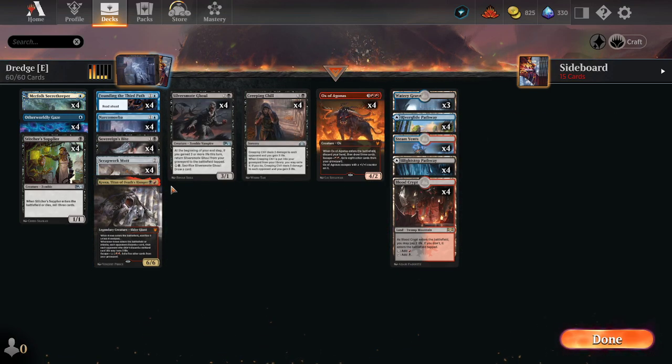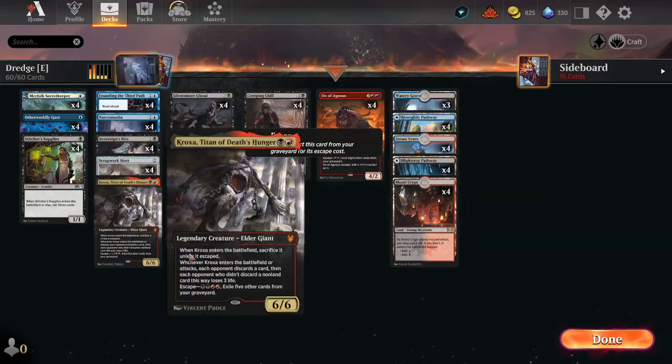Once you get Prize's Amalgam, even better — obviously the Unearth brings back the Prize's Amalgam.